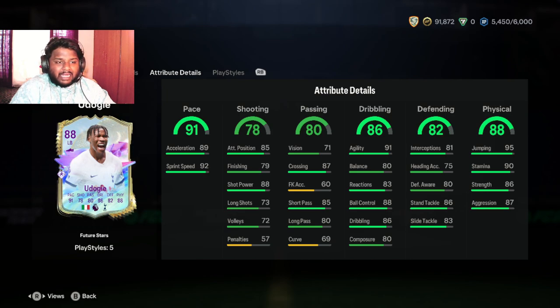Looking at his stats in depth — oh, it says 86, I thought it said 88, my bad. He has 89 acceleration, which is a bit low for my liking, because if he's going to start slow and then catch up to speed, I don't know how he'll be able to just burst into attack. But we can put Hawk or something like that on him to increase his pace — I don't think that's going to be a problem.